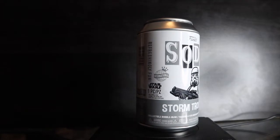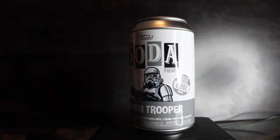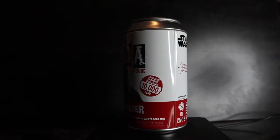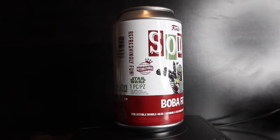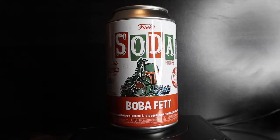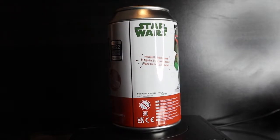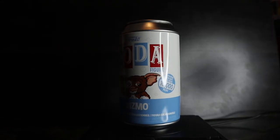International Stormtrooper, limited to 6,000 pieces — chase is metallic. Darth Vader, international can, limited to 10,000 pieces — chase is glow in the dark for the lightsaber. International Boba Fett common, limited to 8,000 pieces — chase is the white prototype. And the 2022 Galactic Convention exclusive retro comic Boba Fett, international can, limited to 10,000 pieces — chase is glow in the dark.